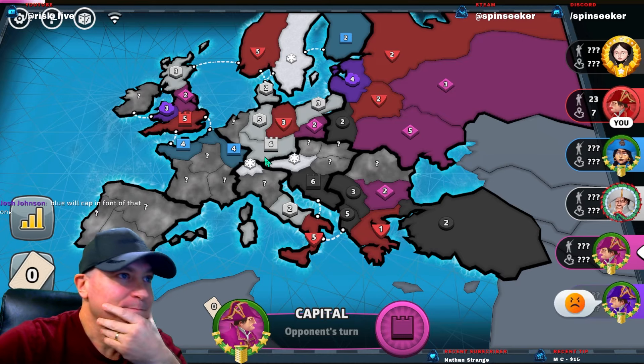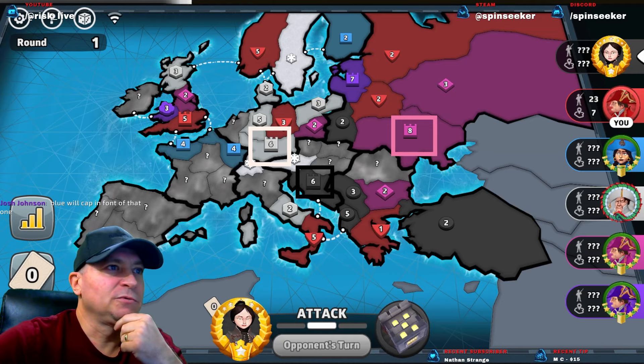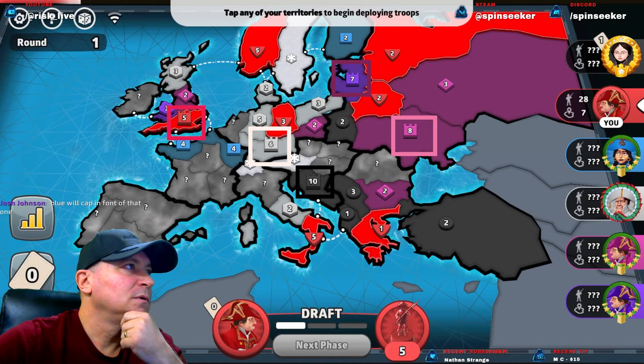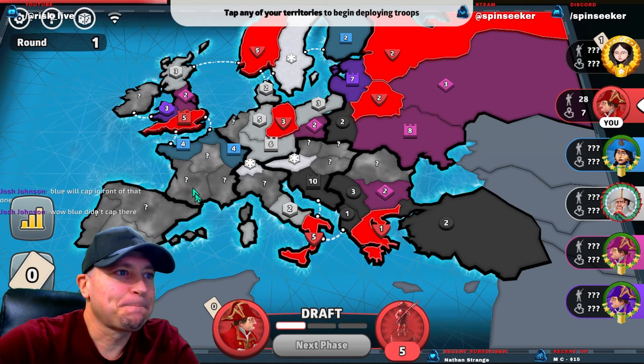White caps here. Pink over here — let's mark these. We can't do too much in here because we've got to worry about Blue potentially rolling us on turn one. There are the caps we know of. Where do we get our take? Probably right here.